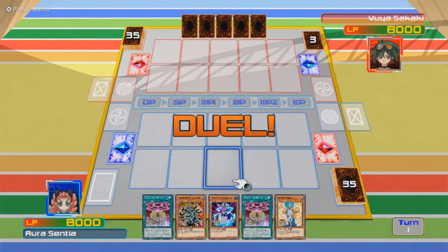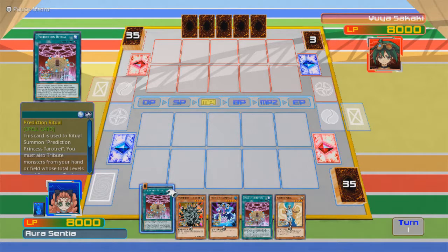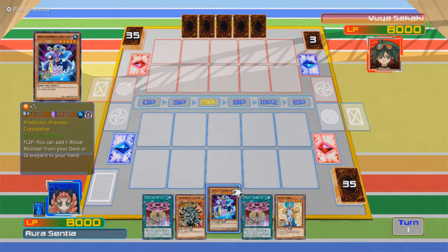It looks like what I gotta deal with involves ritual cards. Prediction Princess Tarot Tray — this one has a flip effect. You can add one ritual monster from your deck or graveyard to your hand.